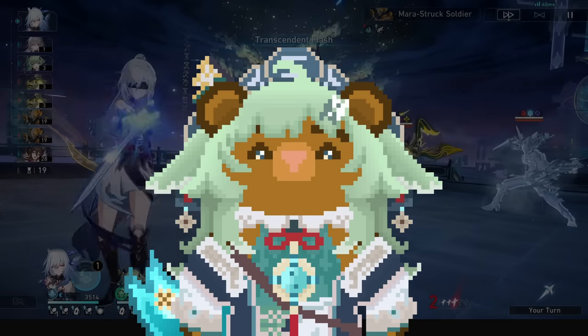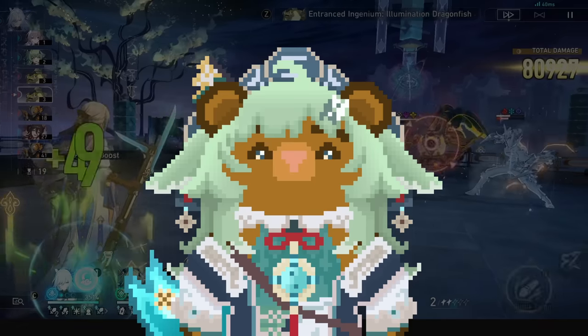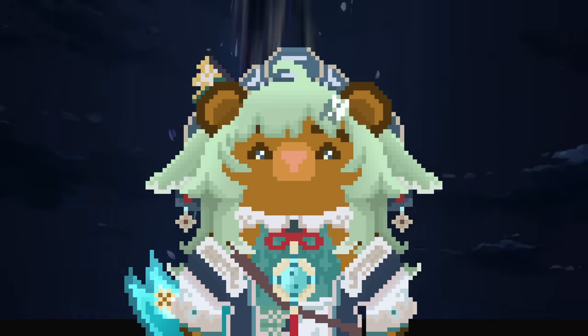I'll first start off by excluding every preservation and abundance unit. We don't run double sustain with Hua Hua, or most sustains these days anyway. If you want to run it for simulated universe memes, energy is always cursed in that anyway, so there's not much point to it.